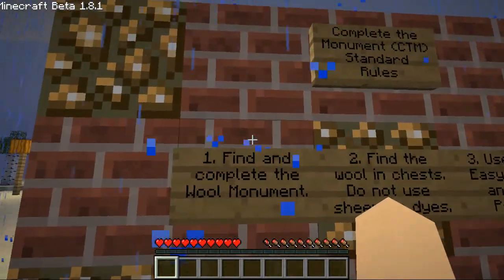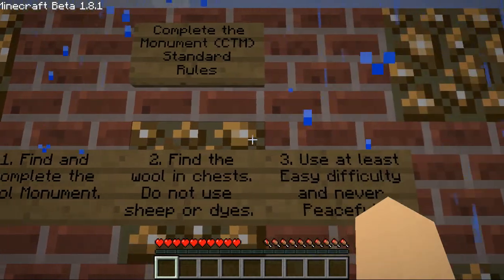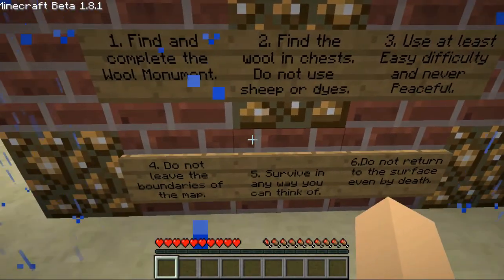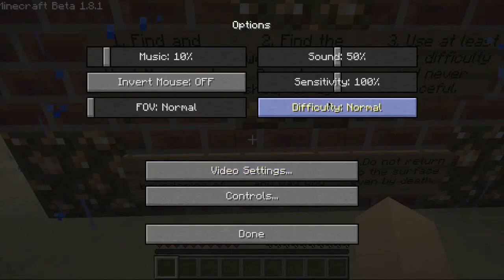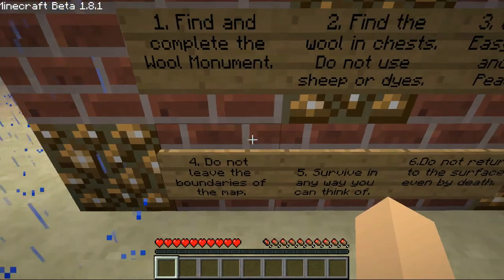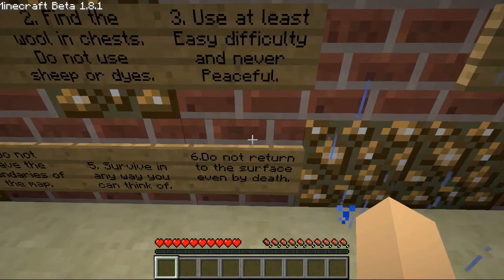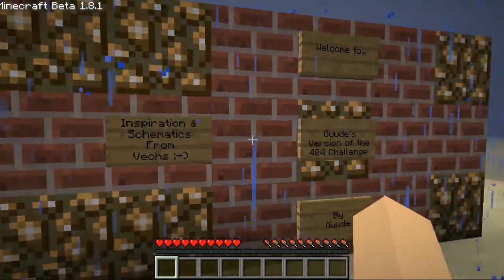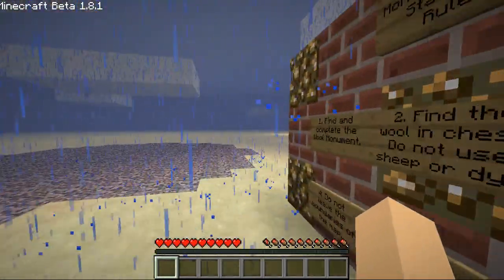Complete the monument — standard rules. Find and complete the wool monument. Find the wool in chests. Do not use sheep or dyes. Use at least easy — difficult — and never peaceful. Hard is how we roll. Do not leave the boundaries of the map. Survive in any way you can think of. Do not return to the surface even by death. Reasonable. Inspiration and schematic from Vex — Guude's version of the 404 challenge.